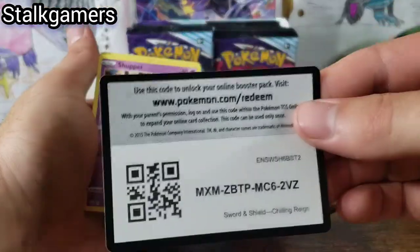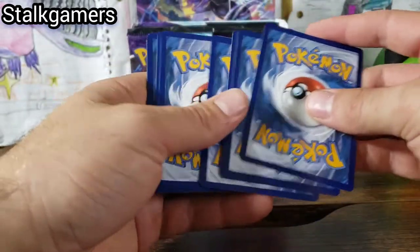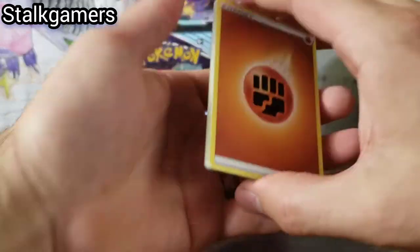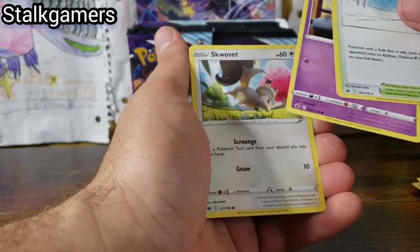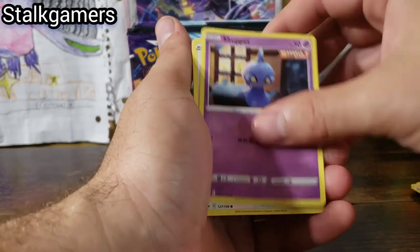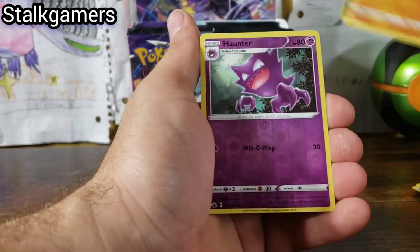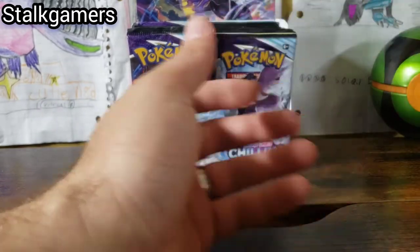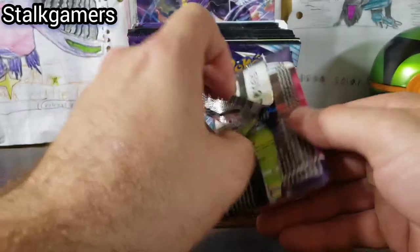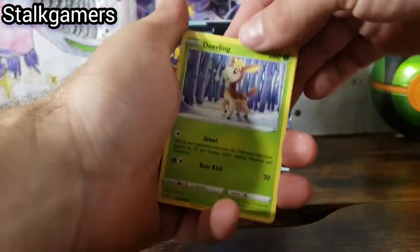Let's crank these out. Honey, Energy, Path, Shuppet, Shuppet, Squovit, Spheal, Swirlix, Yammas, Haunter, and a Galarian Sirfetch'd for the regular rare. That one ripped easily. Man, we're off to a great start. This is awesome.